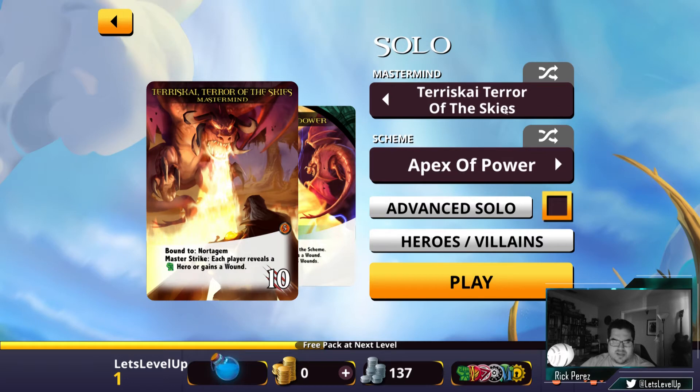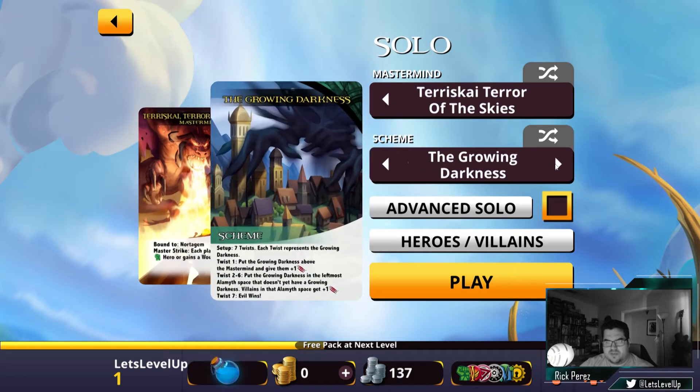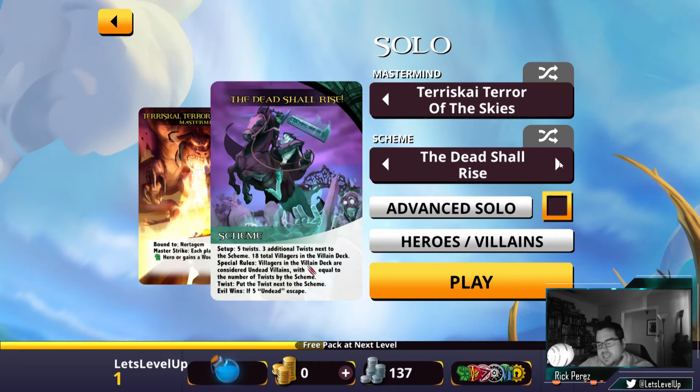And then Terracatare of the Skies, bound to Nordicam — each player reveals a strength hero or gains a wound. It's a 10 creature. Let's go ahead and do that. As far as our scheme goes, we've got the Growing Darkness — seven twists. Each twist represents a Growing Darkness; put the Growing Darkness above the mastermind and give them plus one to strength. So that just means things get higher or harder as the game goes on.